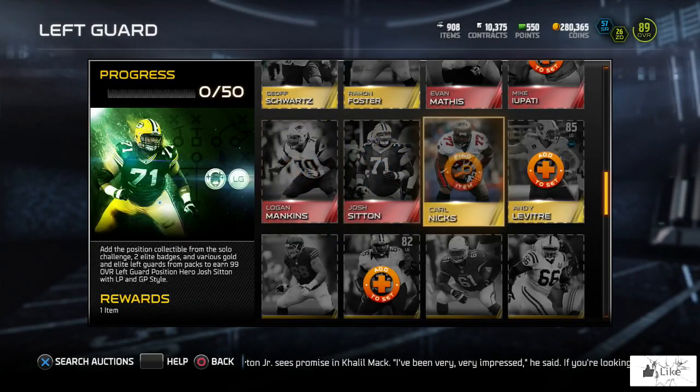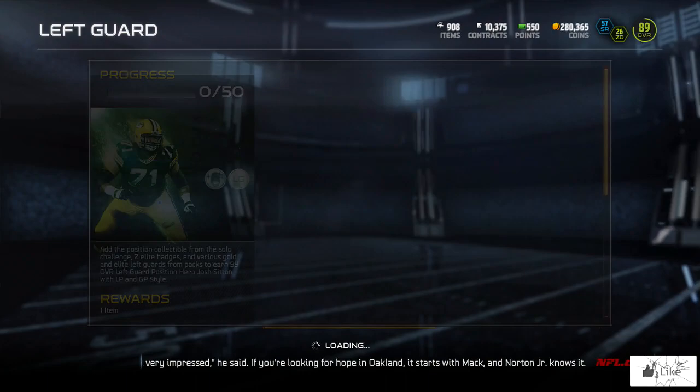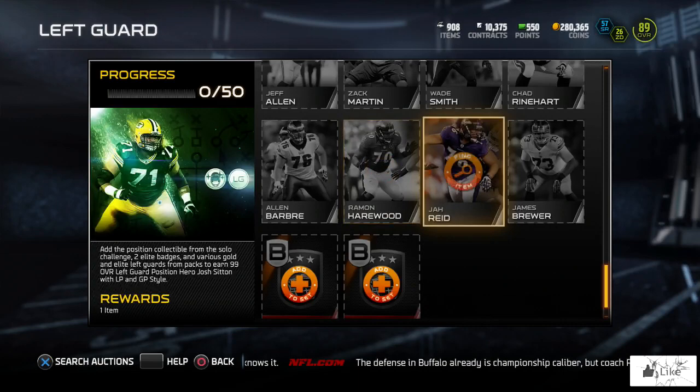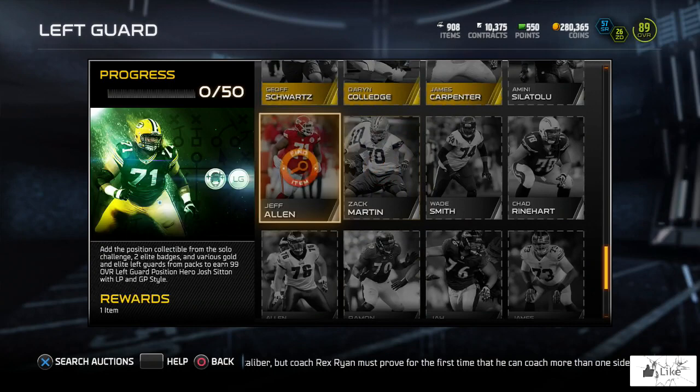Evan Mathis has skyrocketed — he's sitting at 157,000 coins, which kind of makes me wish I had bought him when he was 70 or 80k. Josh Sitting's normal elite is sitting at around 21,000 coins. If you have any items in these sets, go ahead and sell them. Something very different in this set compared to the first is a bunch of silvers, and the silvers are actually going to surprise you with their prices.